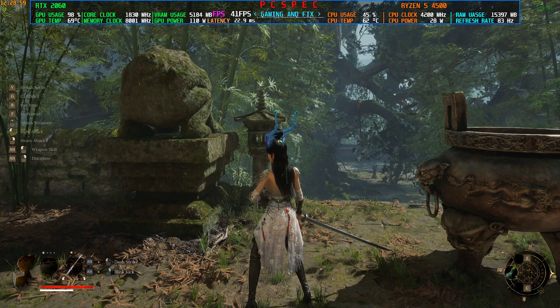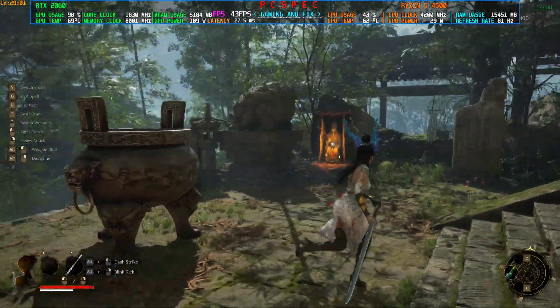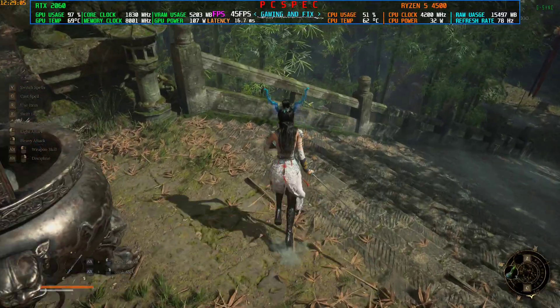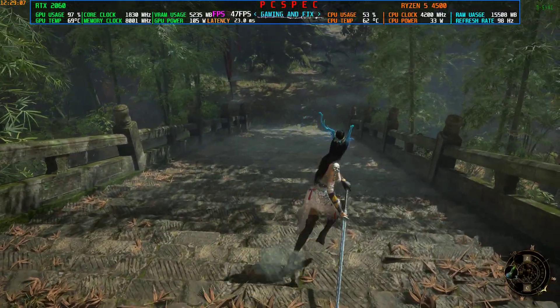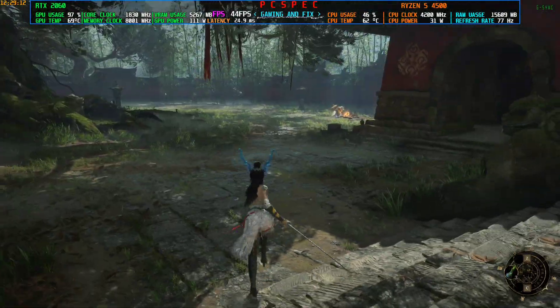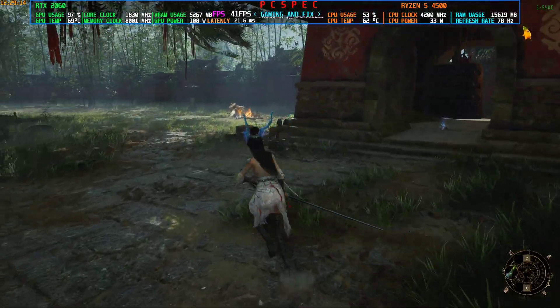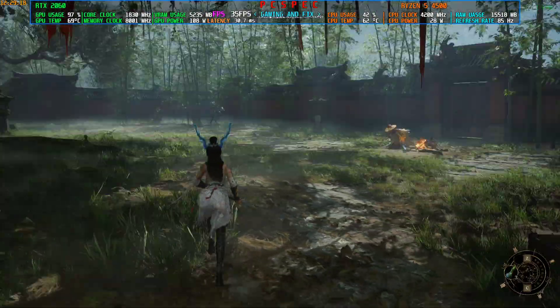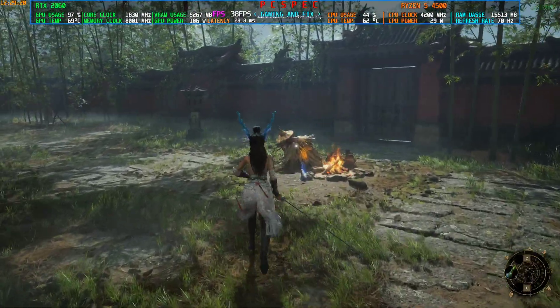In this video I will only be showing the DLSS frame generation part, but you can still use the Opti frame generation. Although I don't recommend it, as Opti frame generation generates a little bit lower FPS than DLSS frame generation — around 5 to 7 FPS less. So if you are skeptical about FPS, I do recommend using DLSS frame generation.